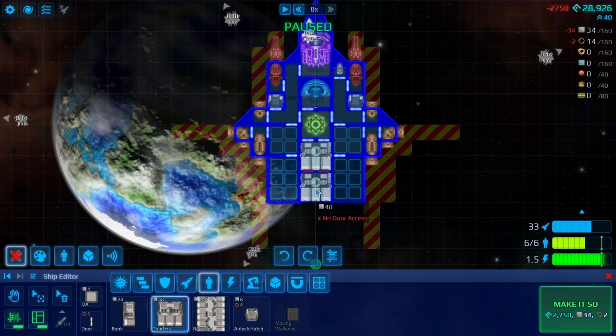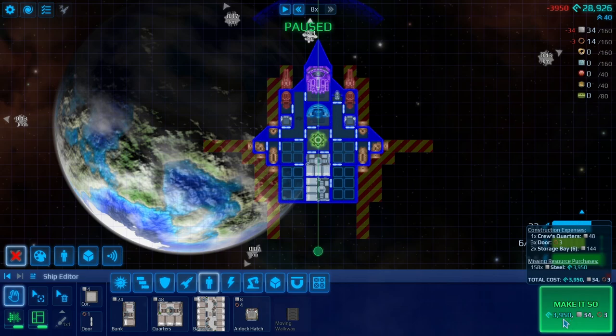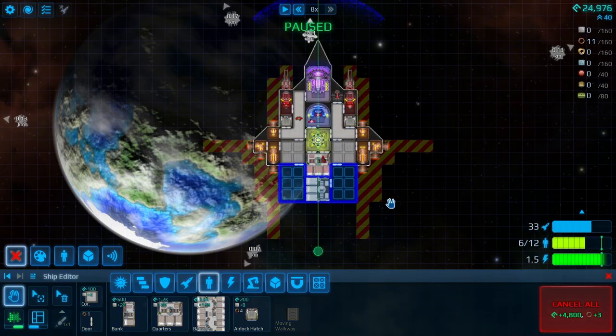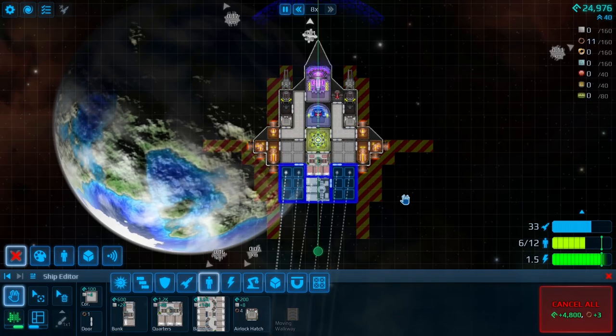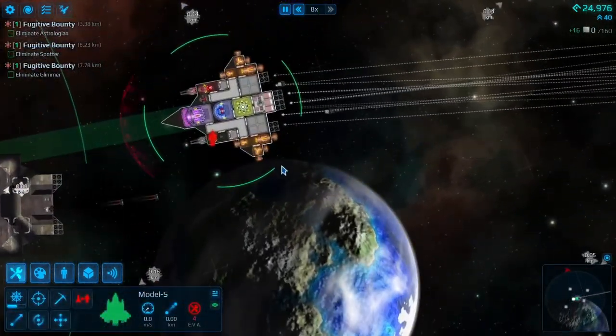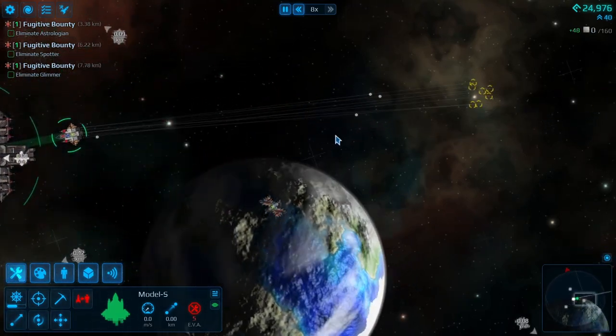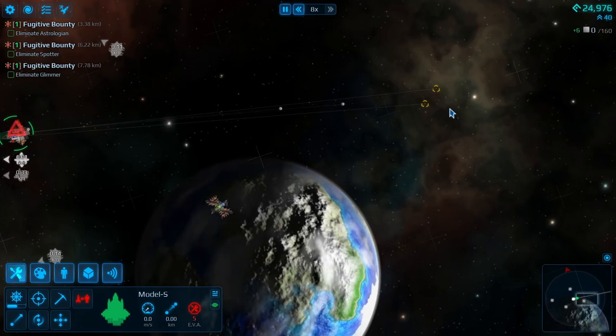I'd like to add another one of those, and then we can get a little bit more crew in here. Like that — so now we've got a little more crew and a little more cargo space. That's going to cost us three grand. That'll be our first little upgrade; they'll go and build all that. Apparently they're grabbing stuff out here — interesting. Something must have gotten blown up out there.